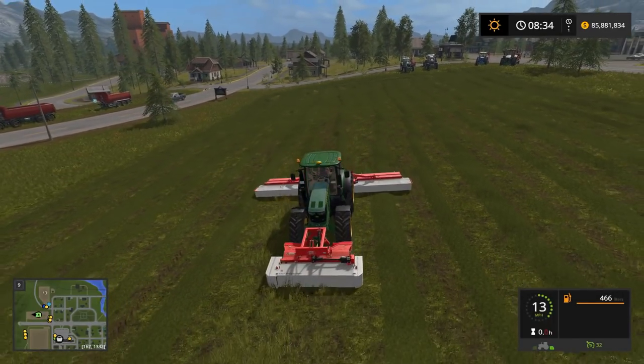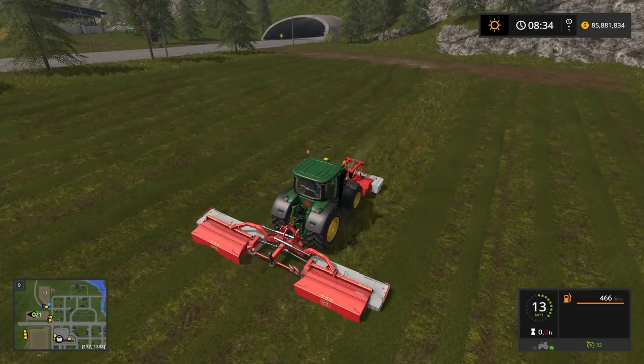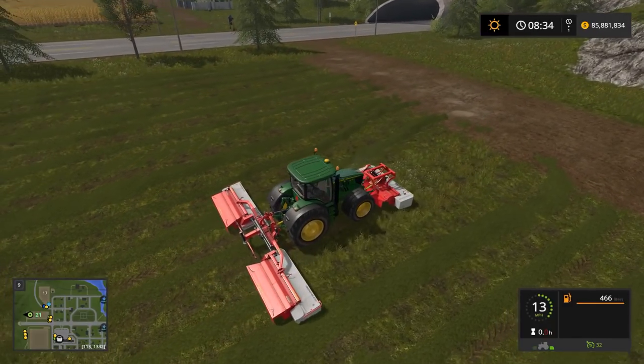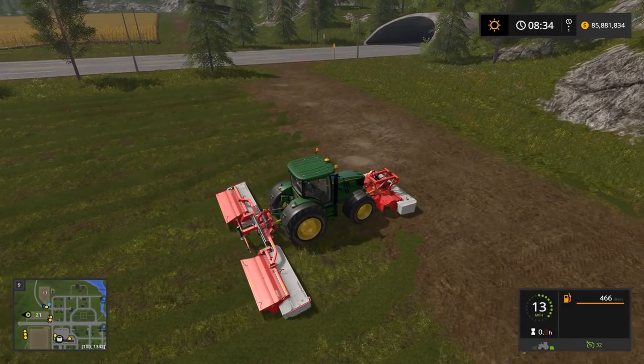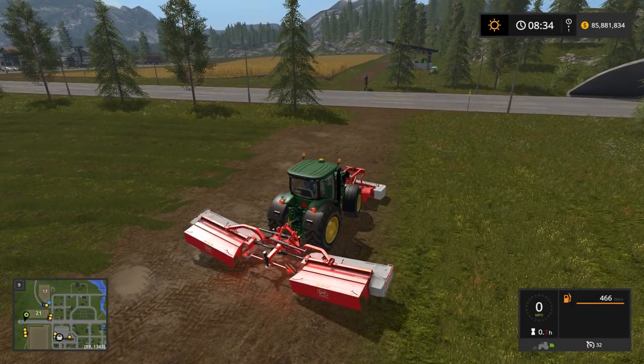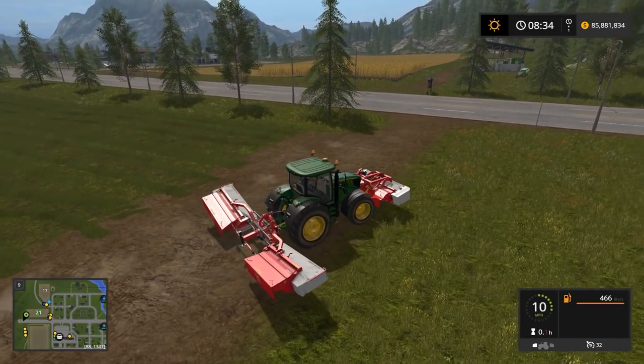You can also do all of this work with one tractor - I just happen to throw all the tractors out. You can also do this with round bales as long as you have a wrapper - that's the biggest thing. If you don't have the Koon DLC, you can't do the square bales that I'm about to do - you have to use round bales. Without the Koon DLC you don't have a round bale wrapper, though there might be a mod out there.